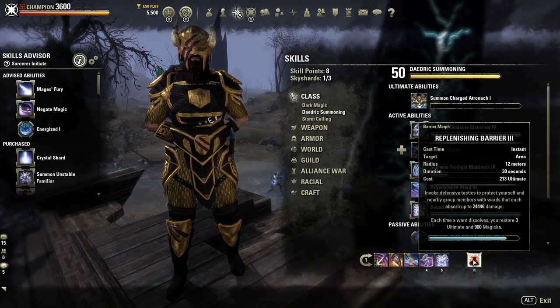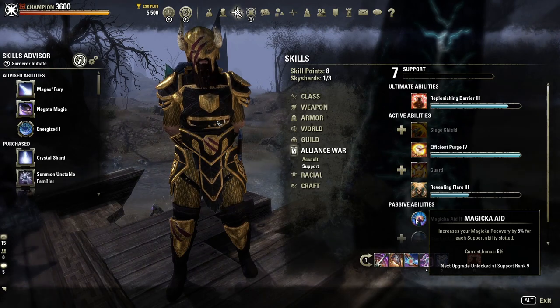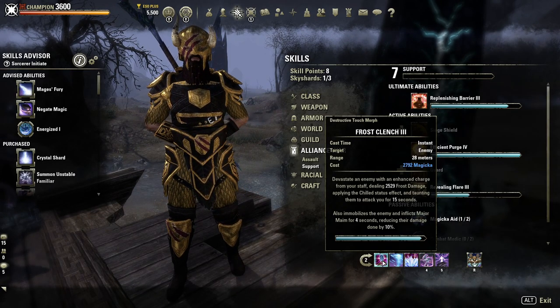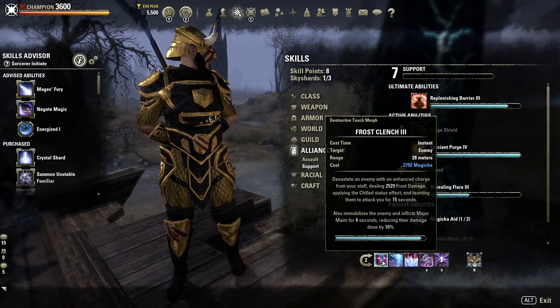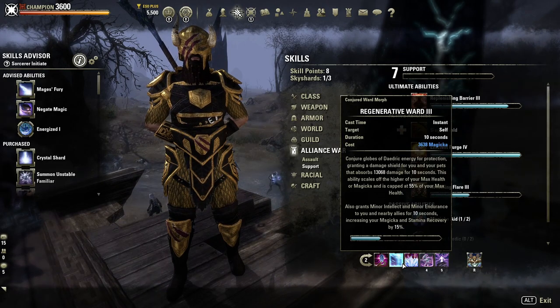Barrier is slotted on the front bar purely for the passive benefit of increased magicka recovery — the Magicka Aid passive grants 10% increased magicka recovery with two points invested. On the back bar, Frost Clench is a great ranged taunt costing magicka with a 28-meter range. It guarantees a Chilled effect on the enemy, inflicting Minor Maim and Minor Brittle, and also procs Major Maim for four seconds while immobilizing enemies — one of the most integral skills for pretty much every tank build.